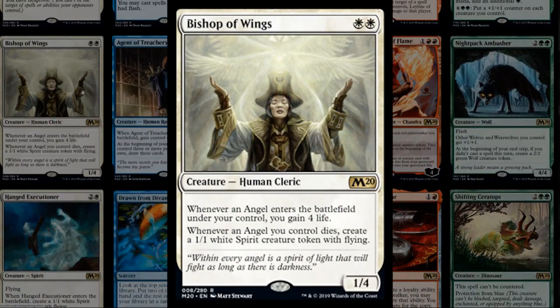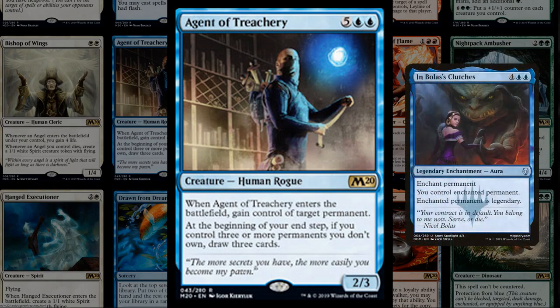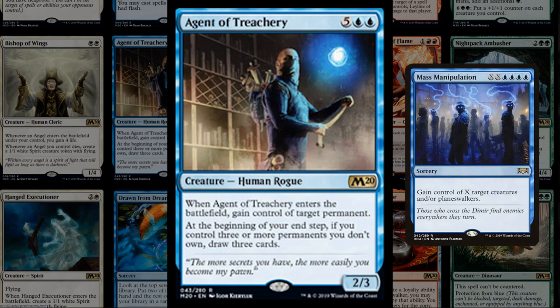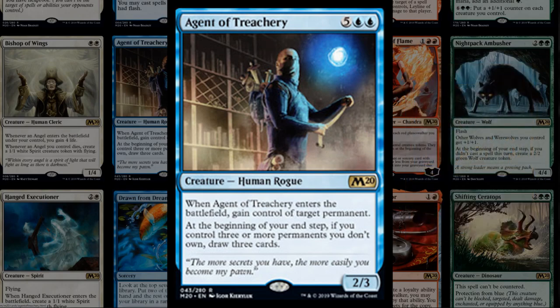Bishop of Wings is a life-gain build-around for angels — two mana for a 1/4 that blocks the red deck well. Agent of Treachery costs seven mana for a 2/3 that mind controls any permanent when it enters the battlefield. If you control three or more permanents you don't own, draw three cards — so they want you to play multiple steal effects. Seven mana is a lot, but it steals anything, like a Bolas's Clutches that leaves a body. Bouncing or blinking it could be powerful since it's an enters-the-battlefield trigger.